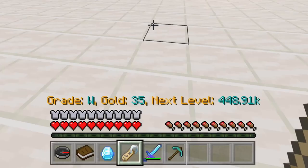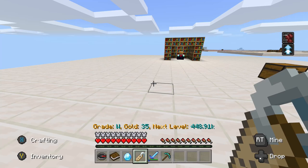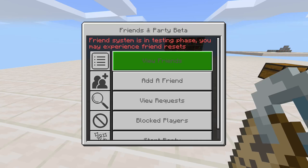I want to talk about a few things that Lifeboat actually improved upon. You can tell right away — look at my hotbar. Your grade, gold, and next level gold amount you need is displayed. I'm grade W — don't worry, I'll get into the explanation pretty soon. I have 35 gold, yes I know I'm pretty broke right now, and I basically need almost 450k gold to level up.